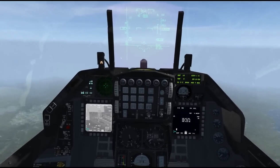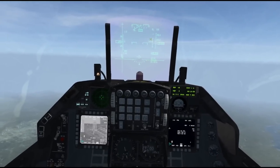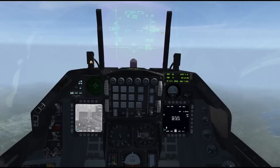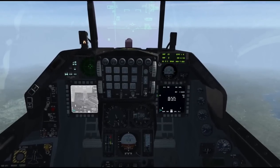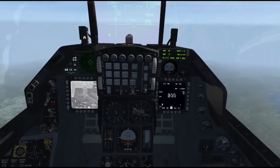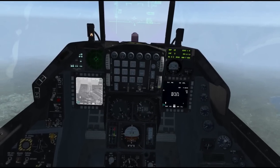The next thing we need to do is make sure on the HUD we have our launch envelope. You can see 'JIZZ' — which means JSAW In Zone — which means we're ready to drop. One more option on the right side: if we have more than one JSAW, we can drop them singles, side by side, or back to back, and we can set the spacing. We'll just drop a single JSAW.